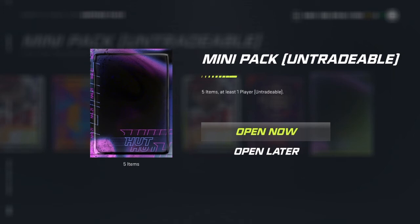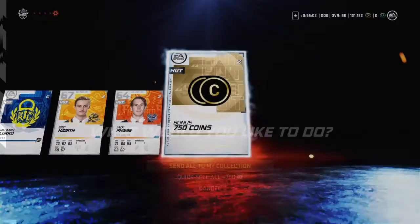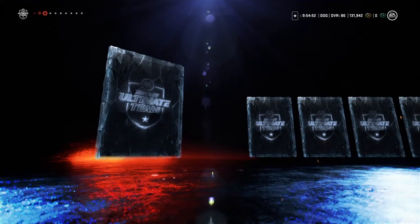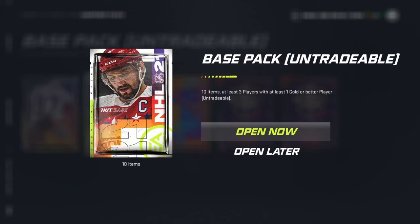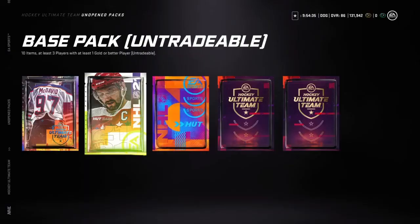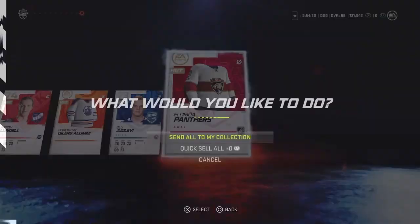We're gonna open up this mini pack. Not too bad — we get a gold Andreas Janssen out of the mini pack and 750 coins. Now open up the base pack — a 75 and a 77 overall out of that. Opening up another base pack, just get 174 out of that.